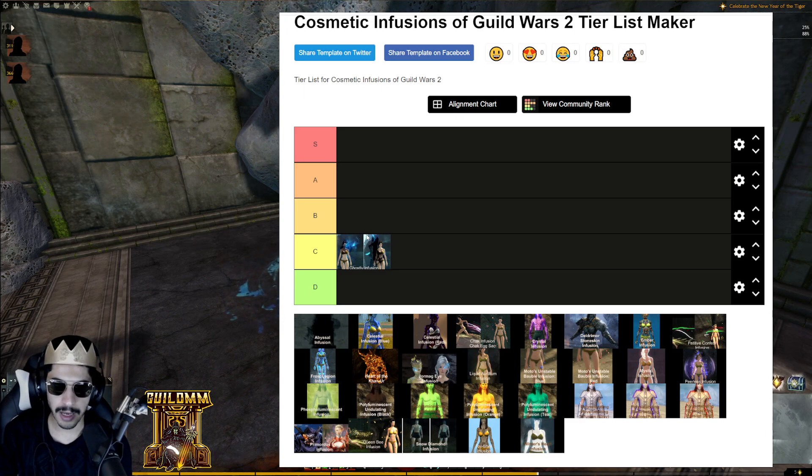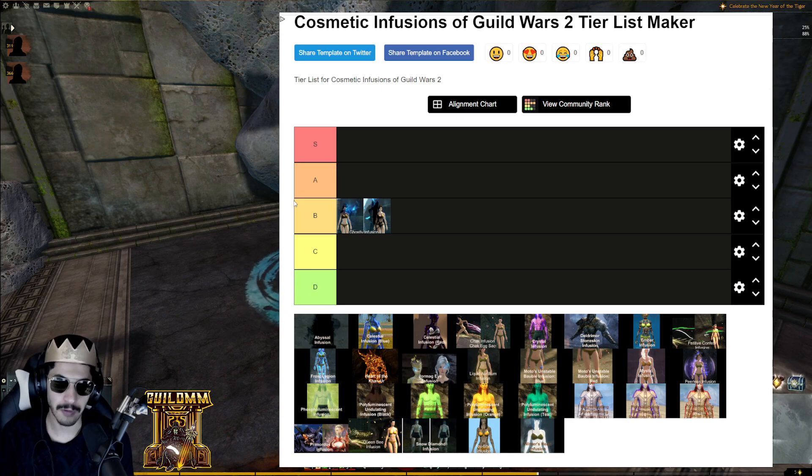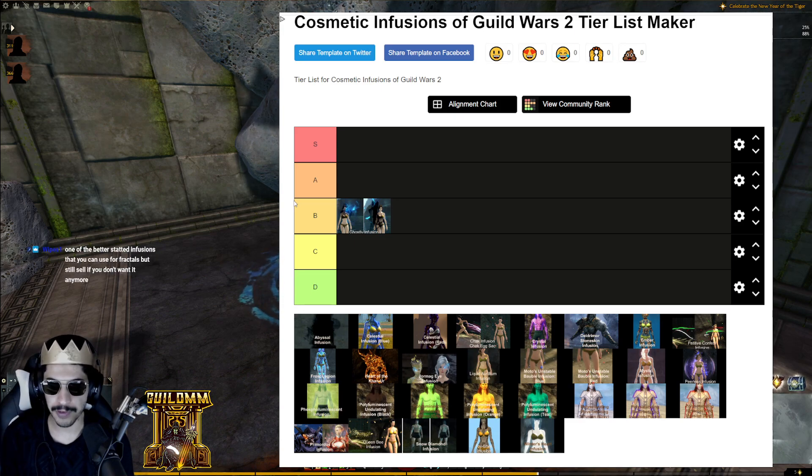The Ghostly Infusion can mesh well with others — the Frost Legion, Mystic Infusion, and Snow Diamond all work nicely with it. Because it's easy to combine with several other infusions, I think it earns a solid B tier. While it's not prestigious, it's very versatile for combining with other infusions.